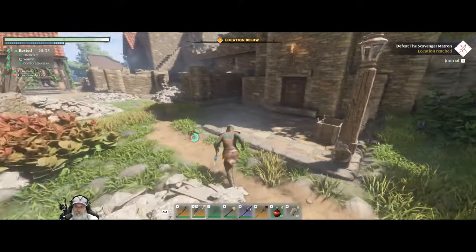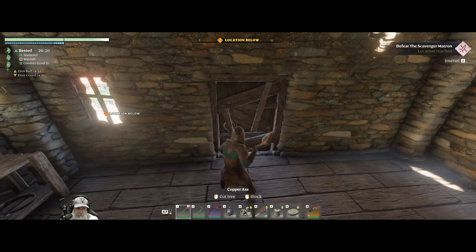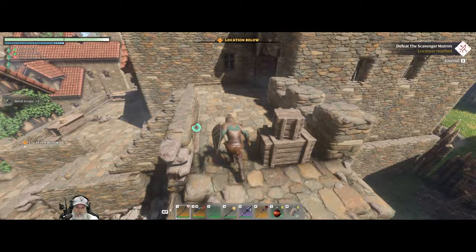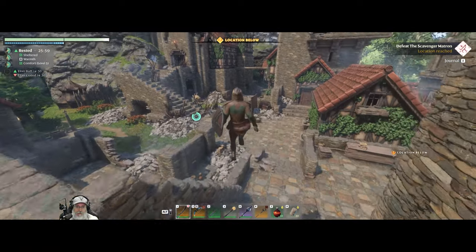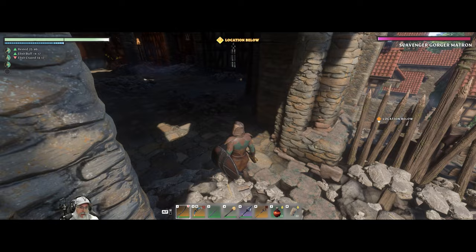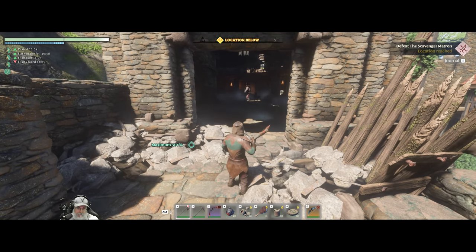There's some metal. We came out that door earlier. Let's go this way. Is that the big meanie we're supposed to fight? Yeah it is — okay so we're at the boss. Let's do that — we still have our elixir buff going. Let's also take one of those just in case. Hold still so I can kill you. All right, where's big meanie — oh there they are.